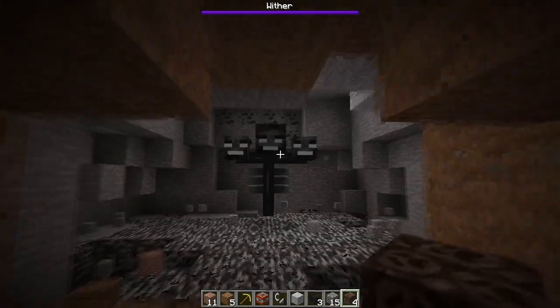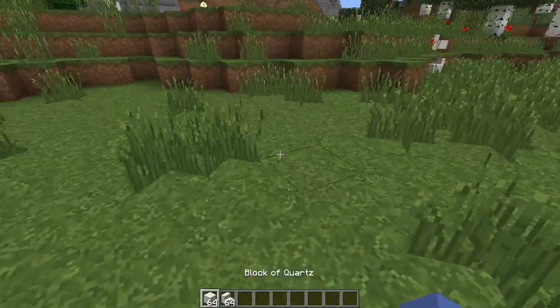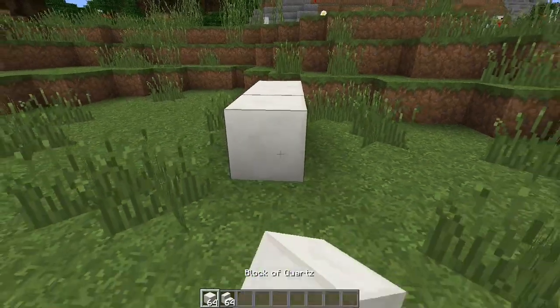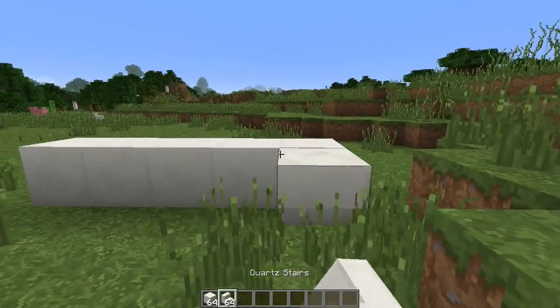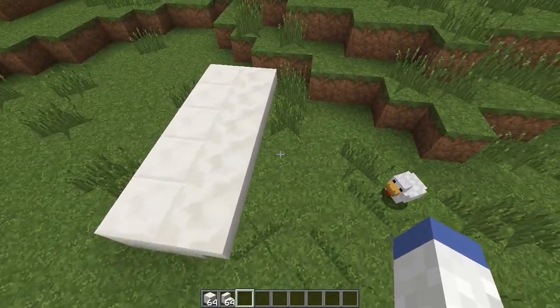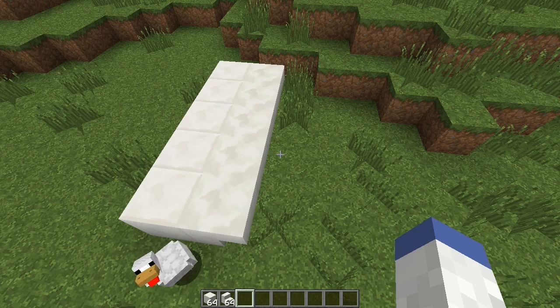When you're building, especially floors, you love to have connected textures — it makes your builds look better and more seamless. The problem is a lot of blocks don't have connected textures. You can use blocks like quartz stairs to make seamless white textures through your world. Quartz is a very common block to build with, so using the stairs and regular blocks together is going to make your build look even better.